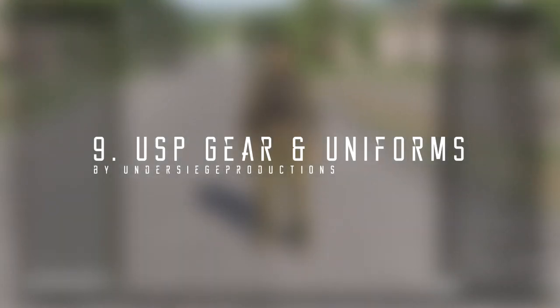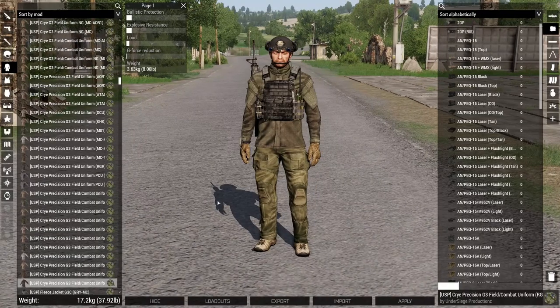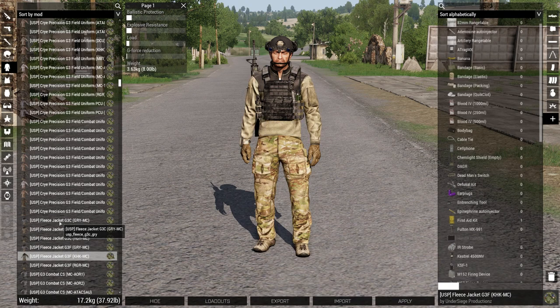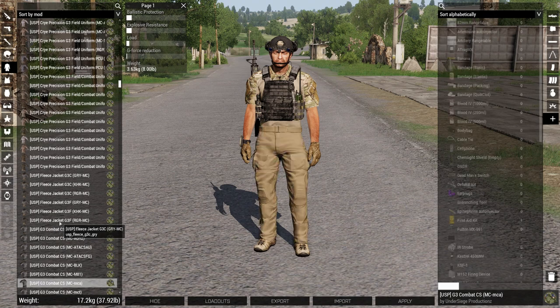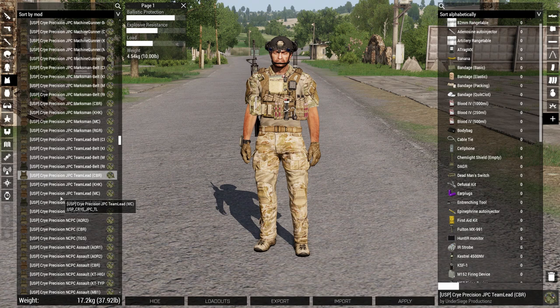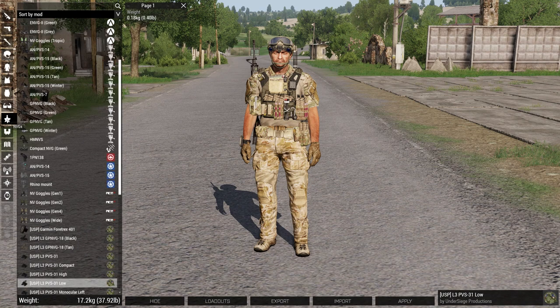Number 9 is USP Gear and Uniforms by Undersiege Productions. USP Gear and Uniforms aims to bring a broad variety of modern NATO gear to Arma 3. USP together with the previously mentioned RHS and CUP gives you even more choices when you're outfitting your characters for your Machinima. This mod will also be expanding in the future with more assets like weapons and such, and will grow to be a great all-around mod for any of your projects.